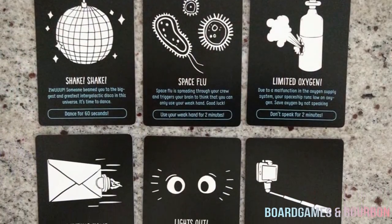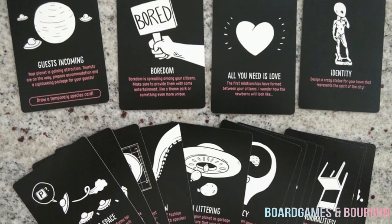Then you're going to wrap it up with crew impact cards. For example, "Writing Home" — your crew is homesick, write your family or friends and tell them you love them and tell them about your most important mission. This is kind of like developing the epilogue — what was the experience as a whole, and what is the long-lasting impact on your world? Another example: "Boredom is spreading among your citizens, make sure to provide them with some entertainment like a theme park or something even more unique." And there's one about obesity being rampant, where citizens are gaining weight and you need to invent a spot where all species can play and have fun. Stuff like this.